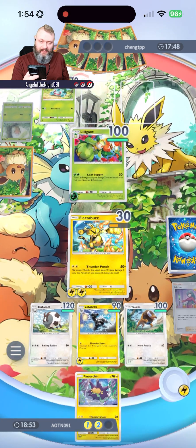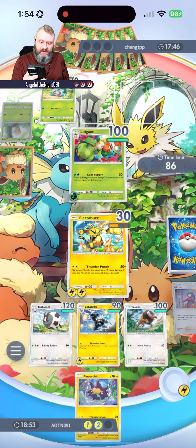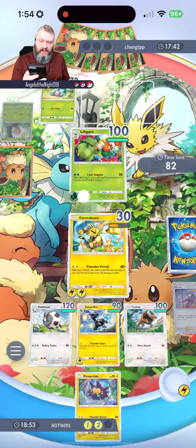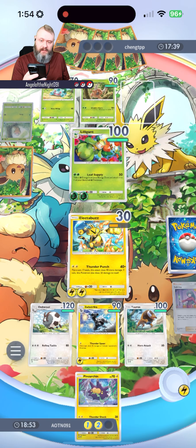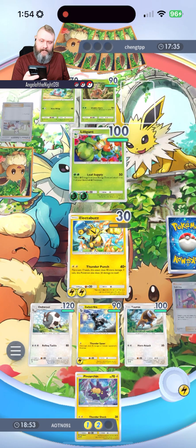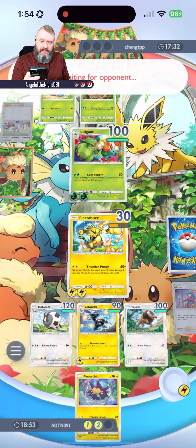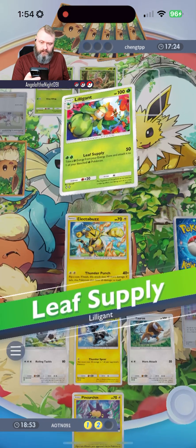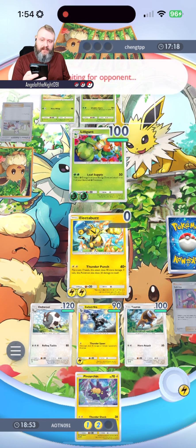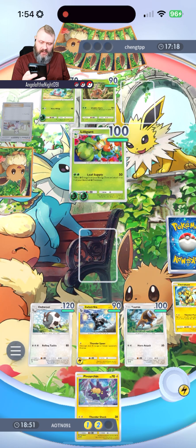Lilligent's coming back in. They're going to get their second energy, they can only do 50 damage. They are going to take Electabuzz, I'm afraid. That's okay — we've got two wins and they've only got one, so I'm pretty sure we can still pull this off.